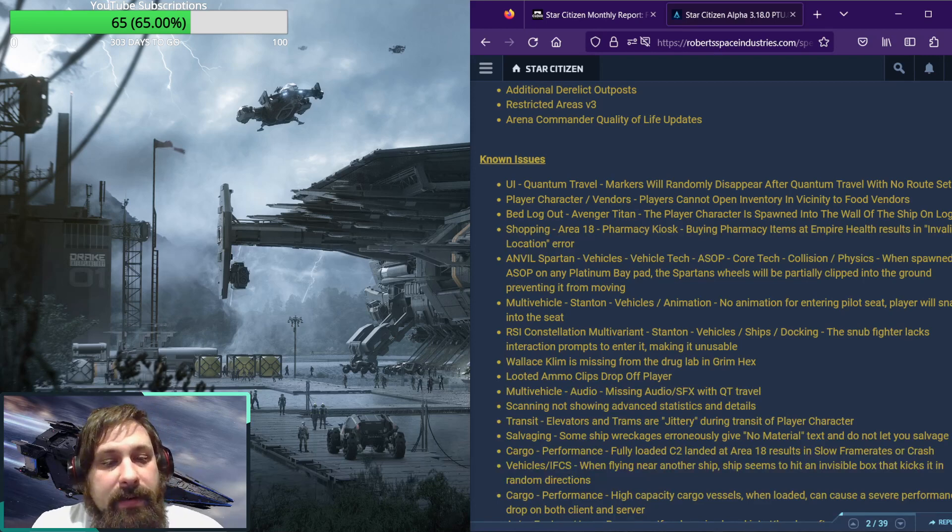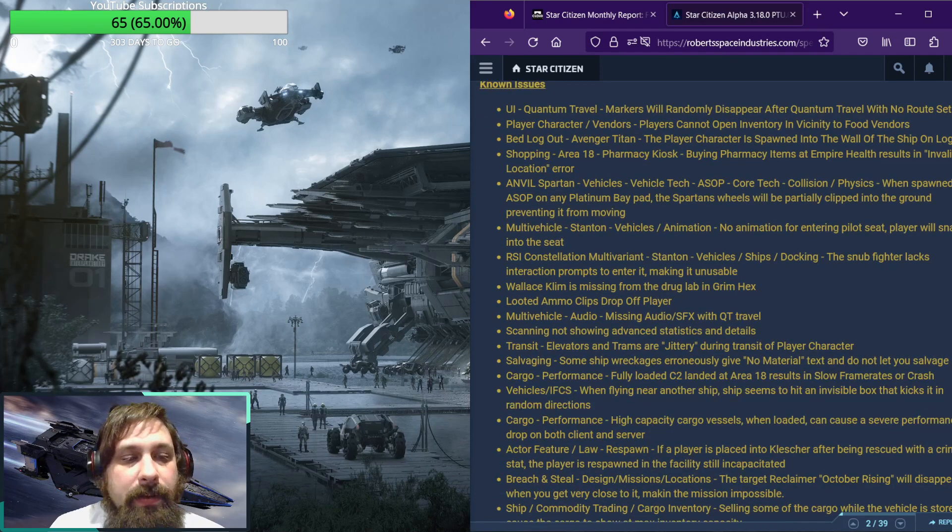Constellation multivariant: the snub fighter lacks interaction prompts to enter it, making it unusable. Wallis Clem is still missing from the drug labbing at Grim Hex. Looted ammo clips are still dropping off players. There is audio missing from quantum travel.